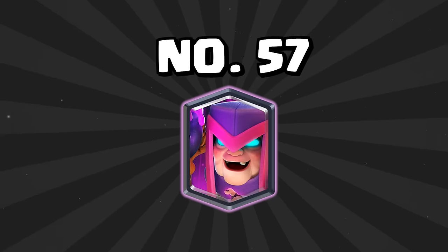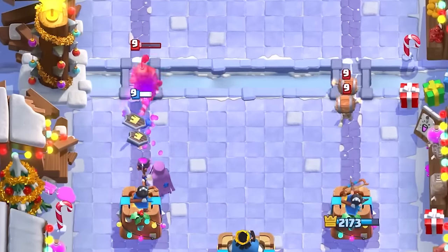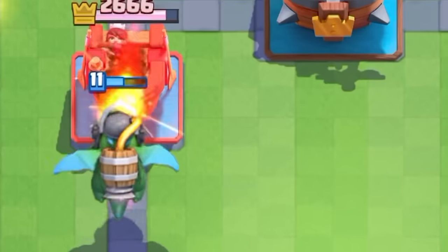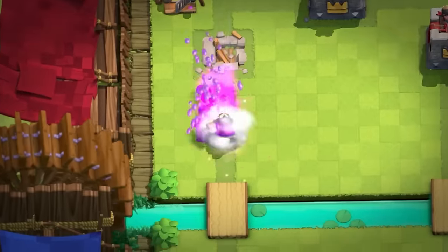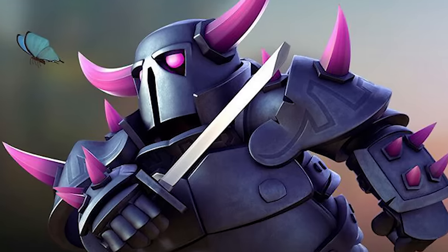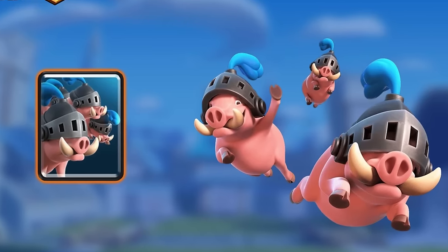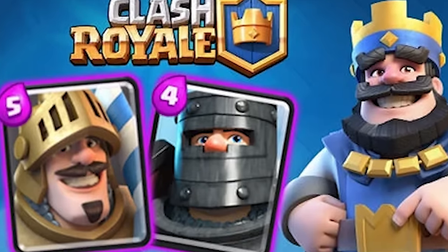At number 57 is the Mother Witch. I absolutely hate her as a Graveyard player, but she really is just a balanced card — there isn't a much more balanced card than the Mother Witch. At number 56 is the Inferno Dragon — great at taking down big tanks, but it struggles against swarms, so it stays in that mid-tier. At number 55 is the Electro Wizard, which will most likely see more usage with how much the PEKKA is being used right now. Hopefully the resurgence of PEKKA Bridge Spam will bring back some of those PEKKA Bridge Spam cards. At number 54 is the Royal Hogs — not as good as the Hog Rider, so they have to be in this moderate tier, but they're still very good.